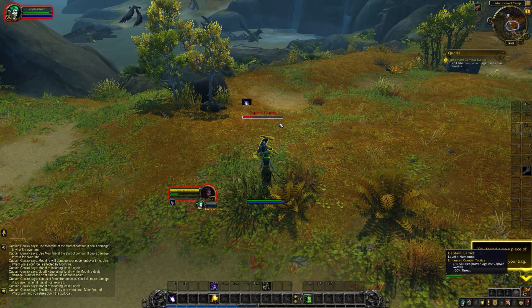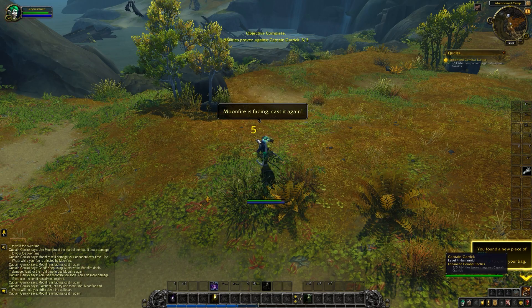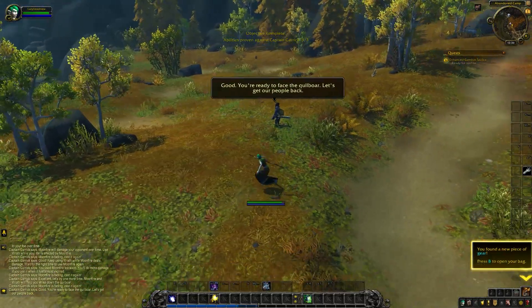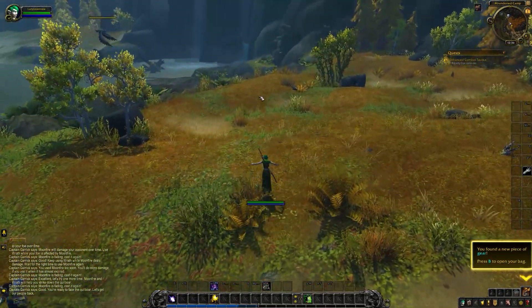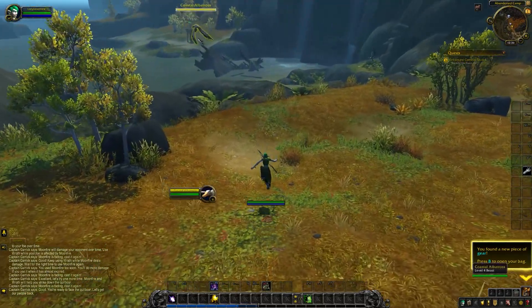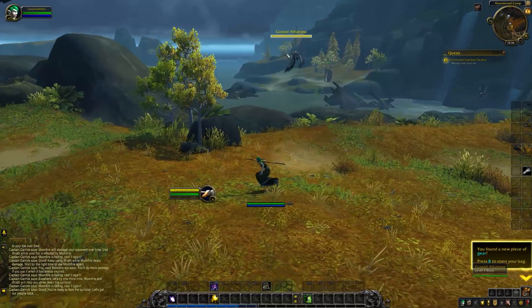There are different add-ons you can get for nameplates if you want to choose a different one, but we're just going to stick with the default UI for now. We'll get into the UI and add-ons in a different video. Now if you do different things in combat with that NPC, she'll sort of tell you off. What I'm doing here to target these enemies is just clicking them.